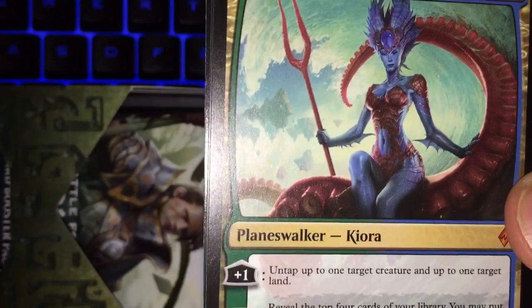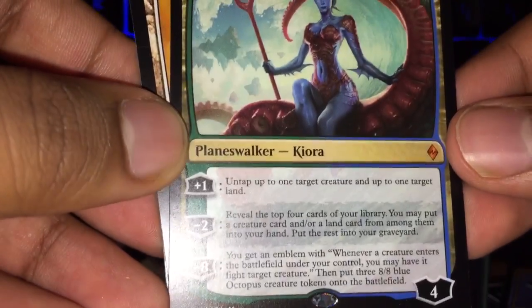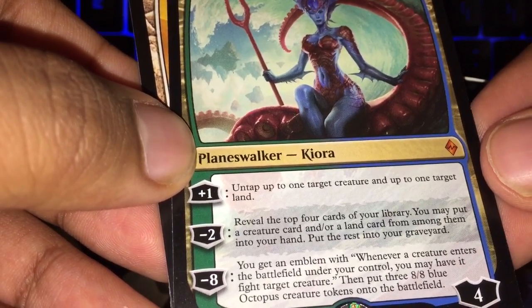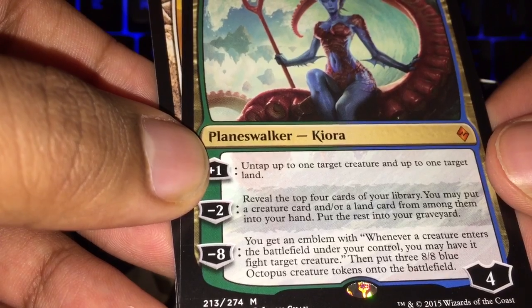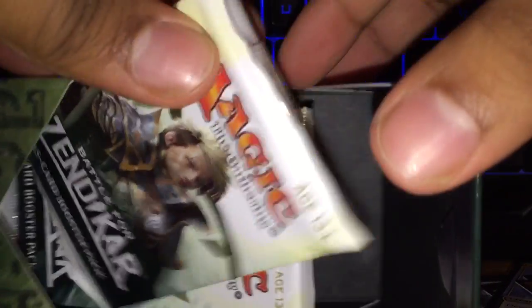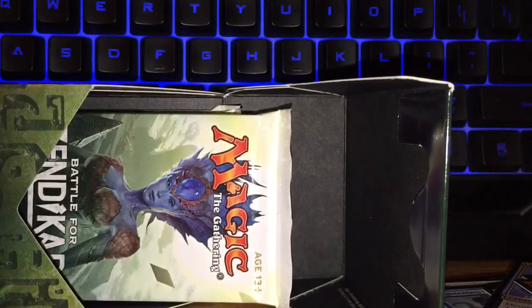So we have two Mythic pulls. The first rare we got was a dual land, and then we got an awesome planeswalker — Kiora. Untap up to one target creature. Reel the top four cards of your library; you may put a creature card and/or a land card into your hand, put the rest into your graveyard. And you get an emblem: whenever a creature enters the battlefield under your control, you may have it fight target creature. Then put three 8/8 blue Octopus creatures onto the battlefield — plenty scary. And we got an Elemental token. So wow, I think we've made bank already. Foil Mythic, Mythic Planeswalker, and dual land cards.